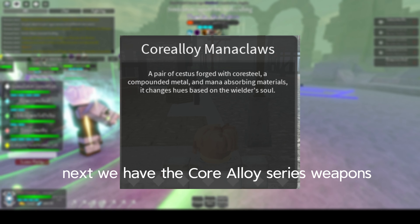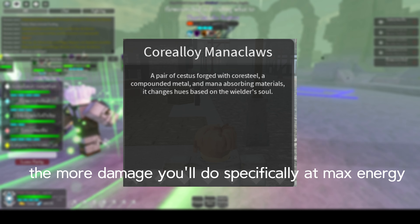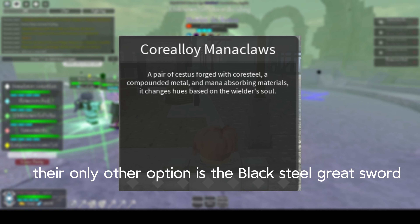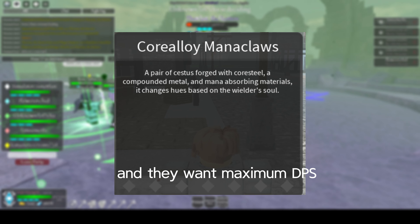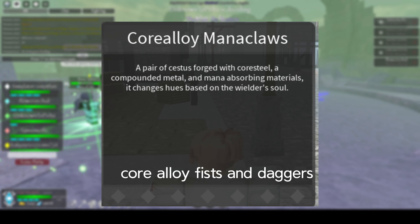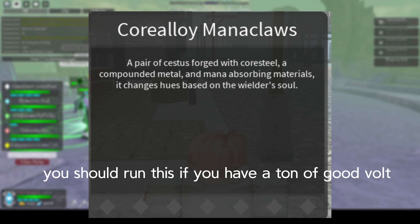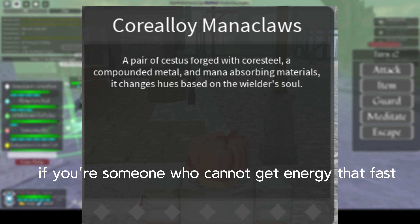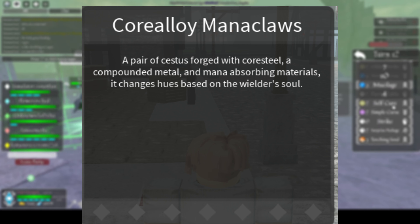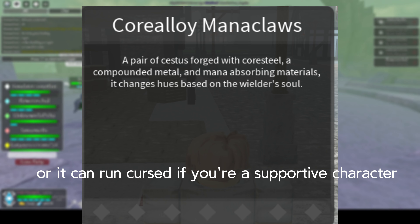Next we have the Core Alloy series of weapons. The more energy you have, the more damage you'll deal — specifically at max energy, you get a big damage boost. This is commonly used by Berserkers because their only other option is the Black Seal Greatsword and they want maximum DPS. You can also use Core Alloy Fists and Daggers for more DPS. You should run this if you have good Voltaic Shards and can constantly maintain energy. If you can't get energy fast or are rarely at high energy, I do not recommend using this. A good synergy would be Inferno for free damage and debuffs, or Cursed if you're playing a supportive character.